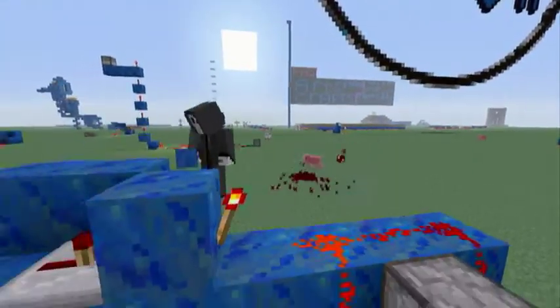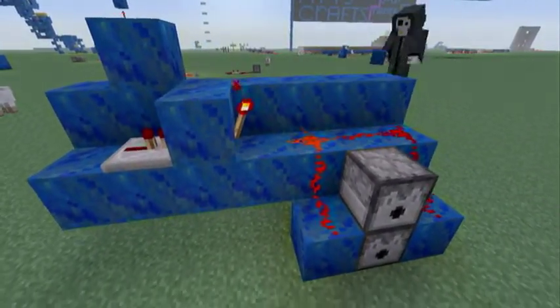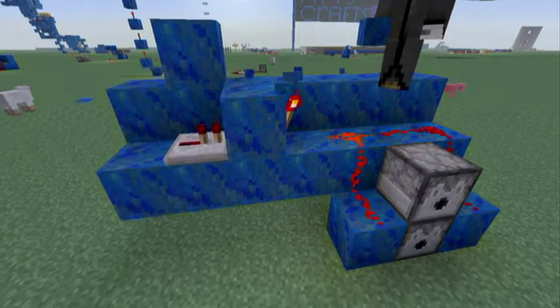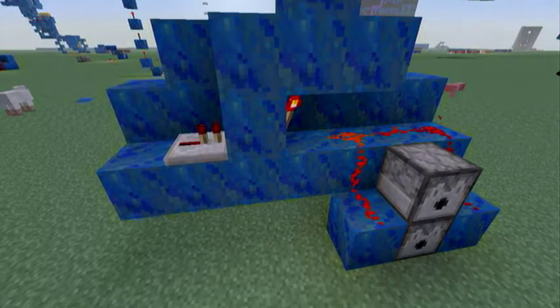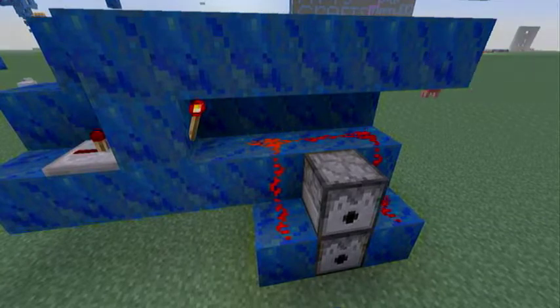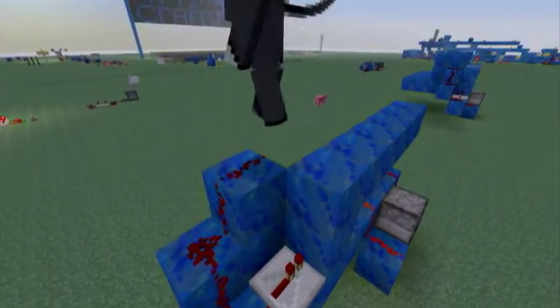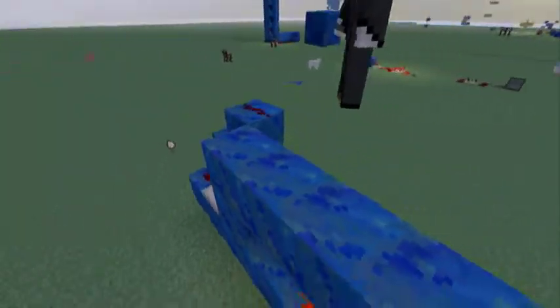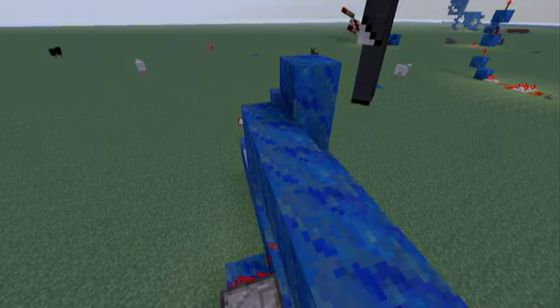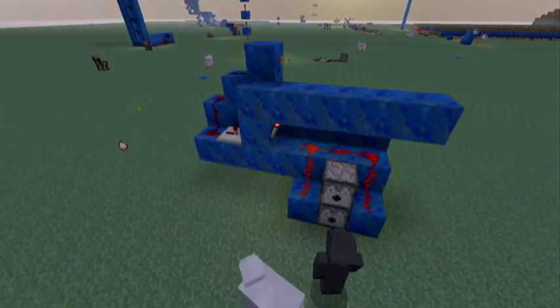Build this up to whatever designated height you want it to be. Go ahead and place this here — it's very simple to build, it takes barely any time. Then hit the button and go ahead and fill the dispensers with fire charges.